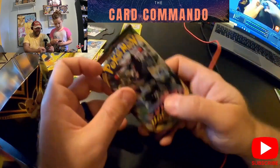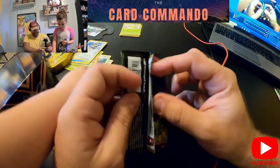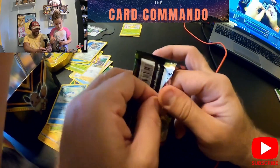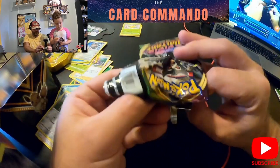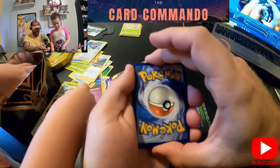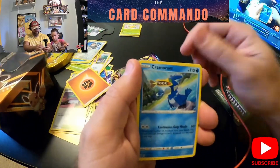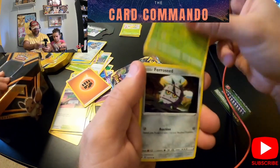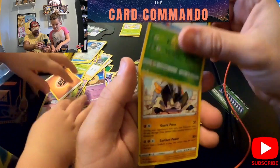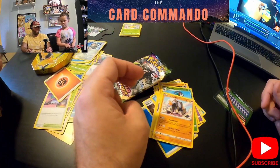Our last pack is Vivid Voltage — once again we're looking for chubby Pikachu. Come on, chubby Pikachu! Green code card. Water Energy, Stone Energy, Shuckle, Cramorant, Flittle, Skiddo, Ferroseed, Drifloon, reverse holo Gogoat, and Terrakion. All right, well that is it for the Pikachu box.